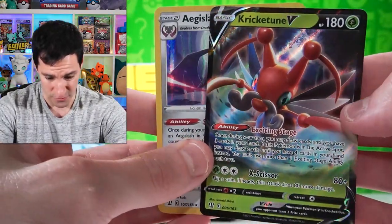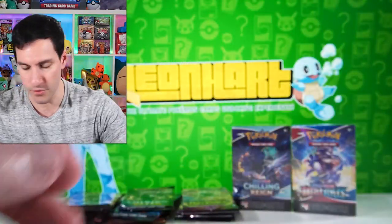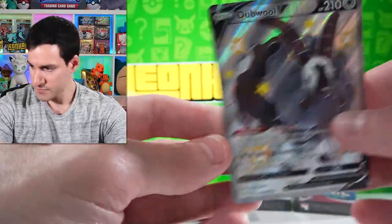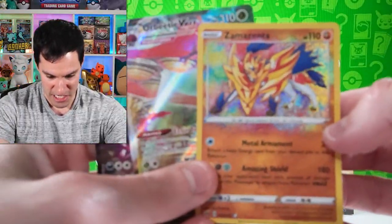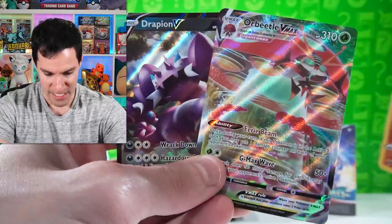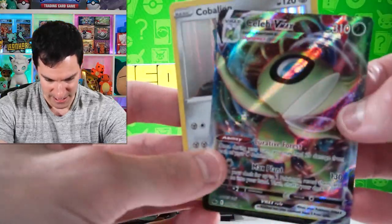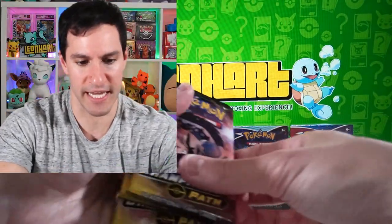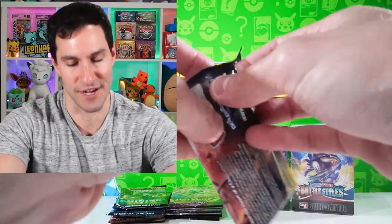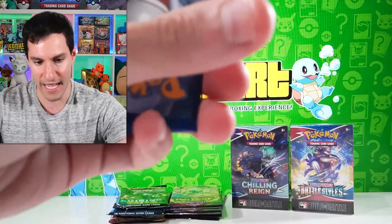Quick review of all first-half pulls: Shining Fates had a Dubwool V, Vivid Voltage had Zamazenta Amazing Rare, Orbeetle VMAX, and Drapion V, and Chilling Rain had Celebi VMAX and Cobalt Lion holographic. Now let's get right back into the second half! Hopefully you've enjoyed this Battle Royale. Leaf energy and away we go.